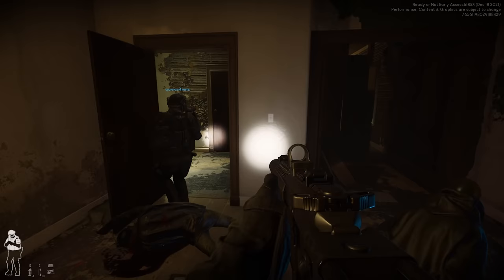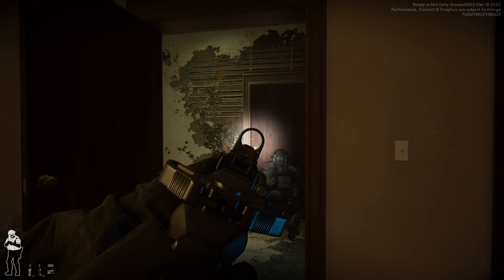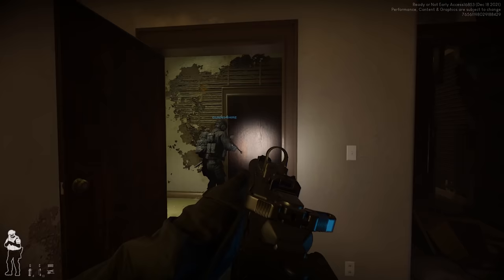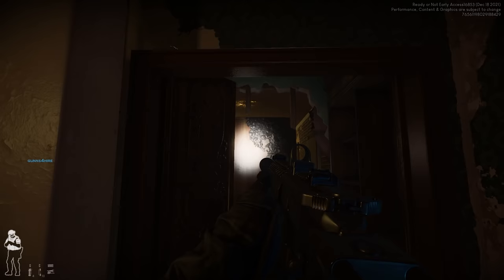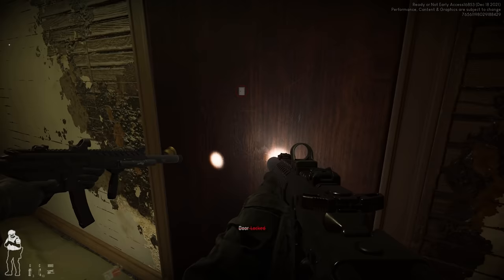We've got one dead guy, can't see into the next room. I'm going to peek. There's a guy with an Uzi to the left and I don't see anyone else — no shadows. The door says kick, then open — I can throw a flashbang over. Now it says it's locked. Why did it say open and now it's locked?